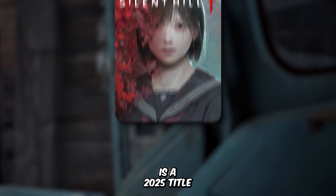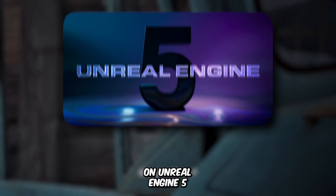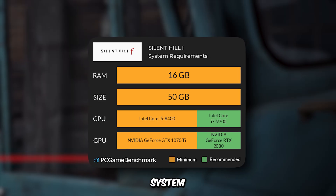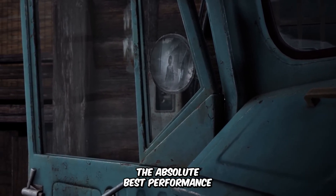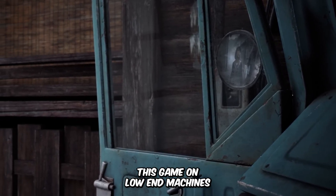Silent Hill F is a 2025 title built on Unreal Engine 5, and these are the game's minimum system requirements. Today, in this video, I'll be showing you how to squeeze the absolute best performance out of this game on low-end machines.